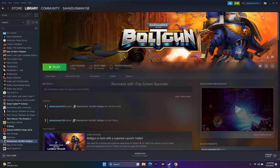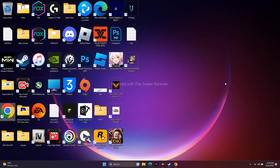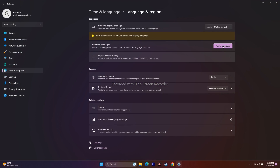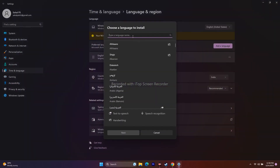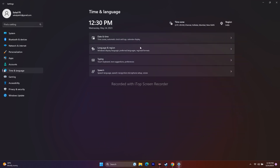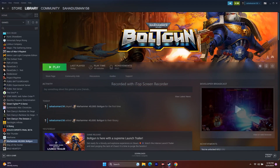Next, make sure Windows language is set to English. Some users might have Windows set to a native language like Japanese or Chinese, which can cause issues. Go to Settings, Time & Language, Language & Region, and add English (United States). Also make sure your country is set to your actual geographic location. Additionally, verify that the date and time are correct.